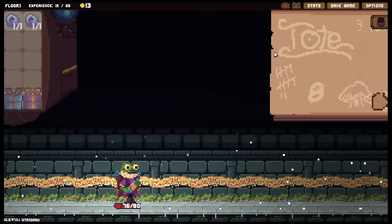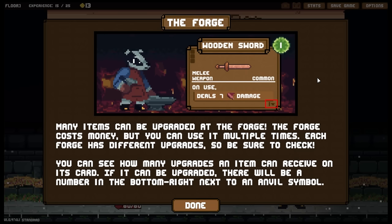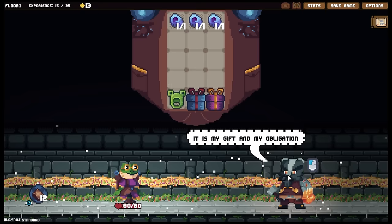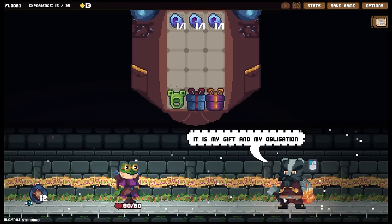Let's have a look at who we're going to be fighting — nothing too terrible. Let's go ahead and grab a bit of a heal. The forge — many items can be upgraded at the forge. The forge costs money, but you can use it multiple times. Each forge has different upgrades, so be sure to check. You can see how many upgrades an item can receive on its card — if it can be upgraded, there will be a number in the bottom right next to the anvil symbol. You're a very interesting character as well. Those of you who saw my early access beta will be familiar with the typical badger forge master — this is a slightly different one.